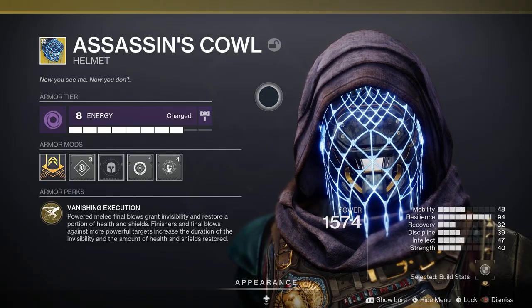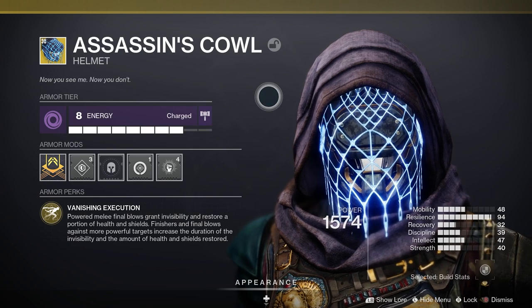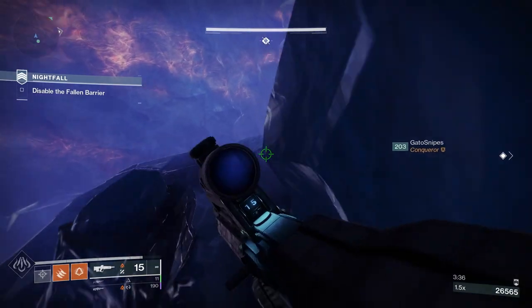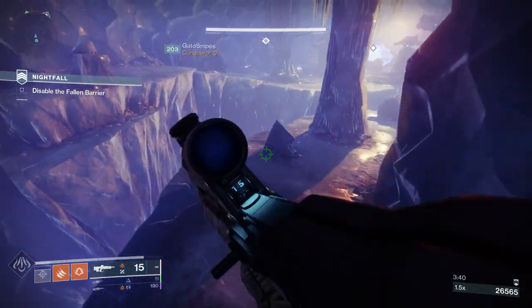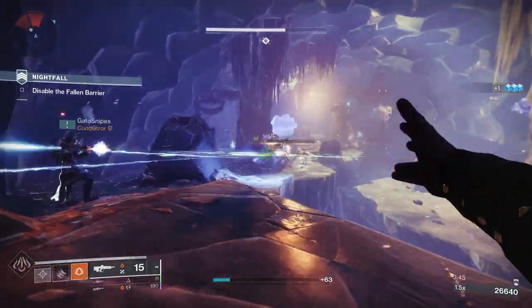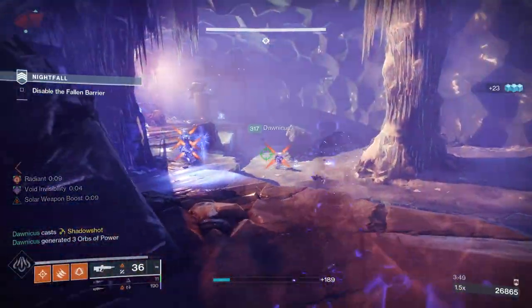Next up we have the exotic armor: Assassin's Cowl. It's an exotic hunter helmet with the perk Vanishing Execution, where powered melee final blows grant invisibility and restore a portion of health and shields. Finishes and final blows against more powerful targets increase the duration of the invisibility and the amount of health and shields restored. You can get this one if you complete the Shadowkeep campaign as a hunter.